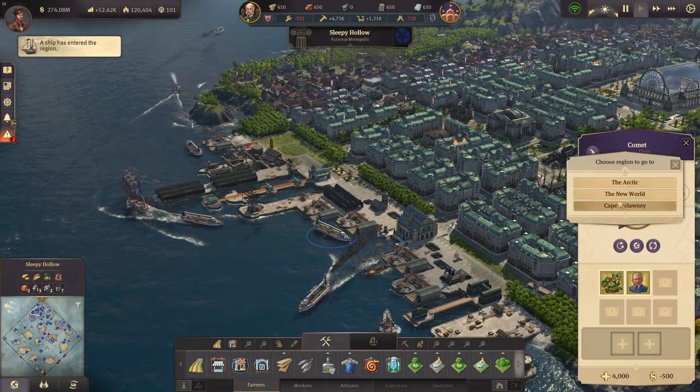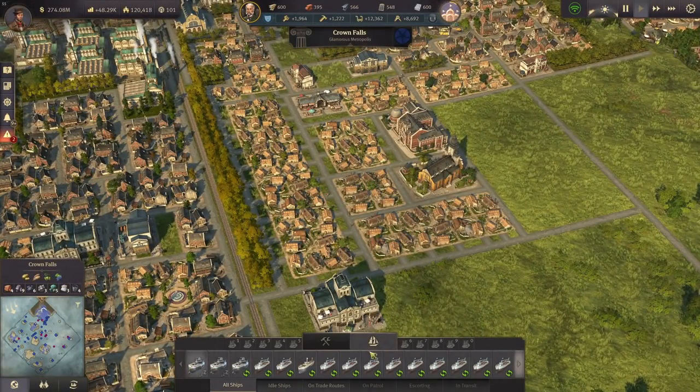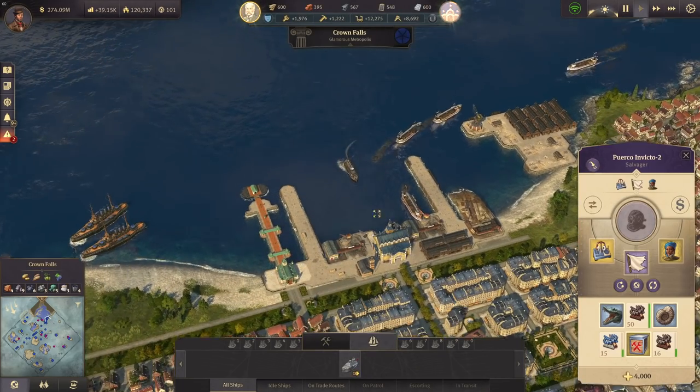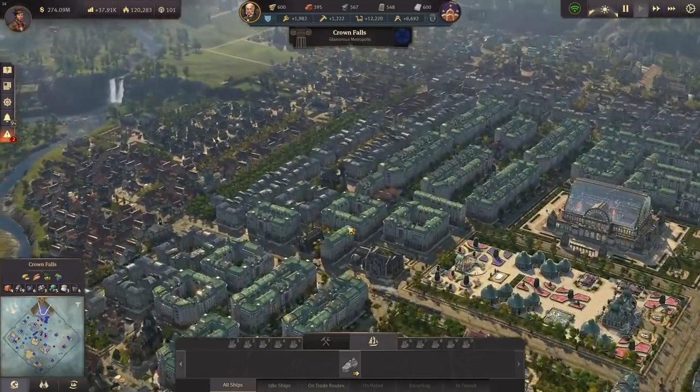We can actually already send this one to Cape Trelawney now. The salvager has arrived — there it is. Let's send it to Crown Falls right away so we get those juicy items to the city.